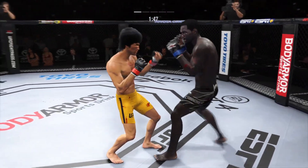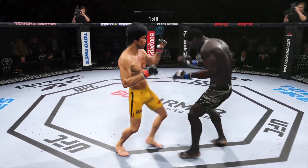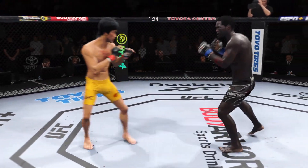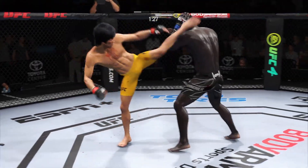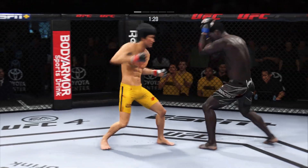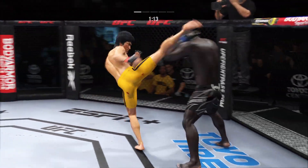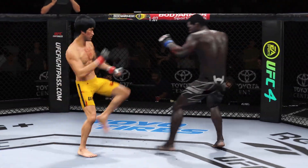Really good job by him there to raise the guard, DC, and block those shots coming his way. He does a great job blocking all incoming strikes. Ninety seconds remain in the round. And just misses with that big right hand. He connects with a punch there, DC. You gotta like what you're seeing thus far. The speed at which he throws is crazy.